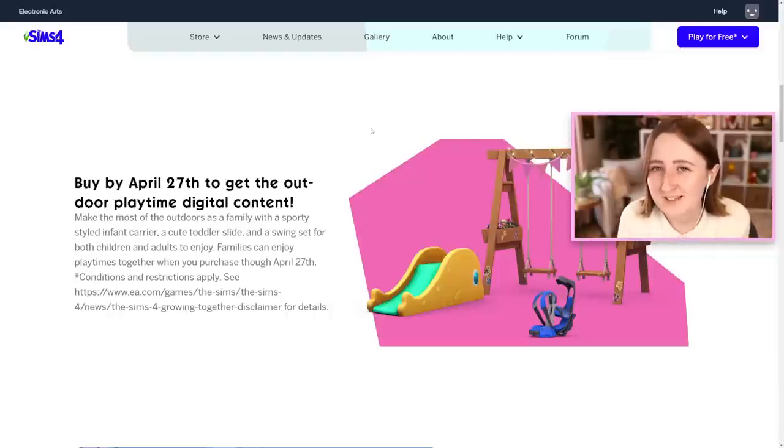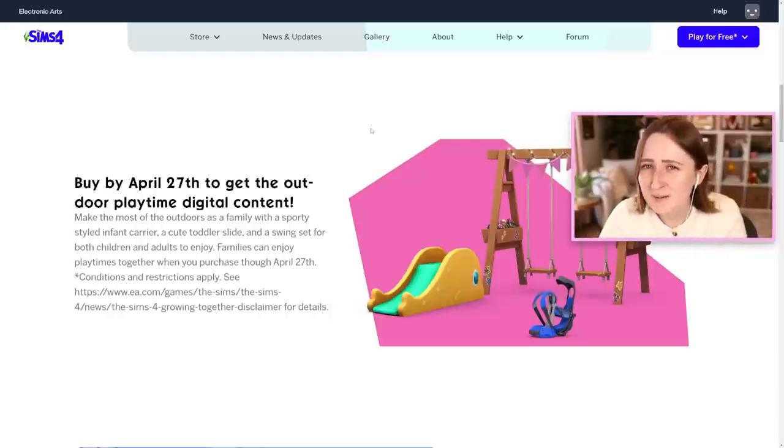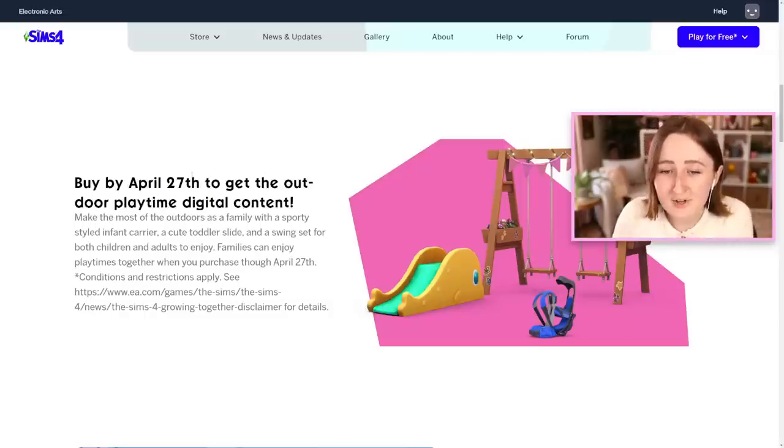Just not in these particular colors. But I think for some reason this is kind of rubbing me the wrong way, and I think it's because this is just another example of this weird exclusive content stuff they're doing that I don't really agree with. It's like how with the most recent expansion packs, they've been doing these early purchase bonus items. So for example, with the newest pack Growing Together, if you buy it by April 27th — so in the first month and a half of the pack being out — you get three extra things, and these are actually really good things.